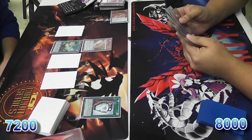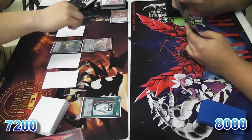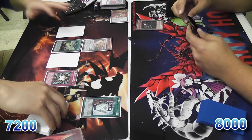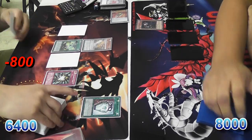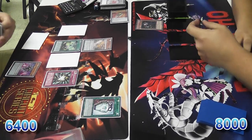I could be in a lot of trouble here. I end up playing a Tour Guide and on the effect he activates Shadow Imprisoning Mirror, which is pretty detrimental. So I set three and pass. He activates Scout's effect again and with Scout he searches out Shell.